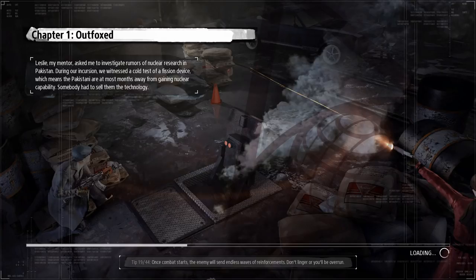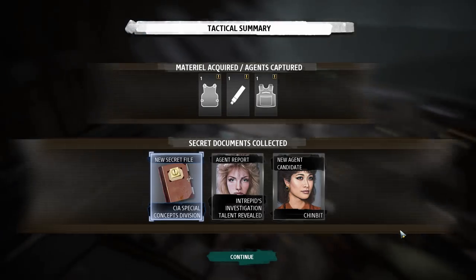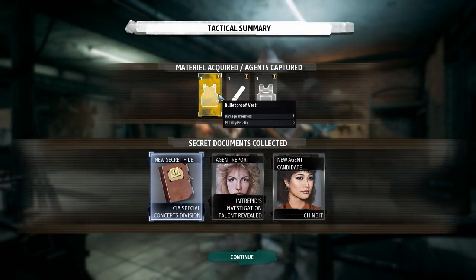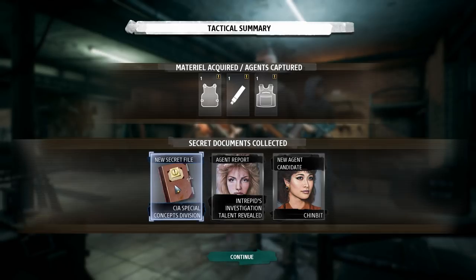That was a lot of fun. Chapter One: Outfoxed. Leslie, my mentor, asked me to investigate rumors of nuclear research in Pakistan. During the incursion we witnessed a cold test of a fission device, meaning the Pakistanis are at most months away from gaining nuclear capability. Someone had to sell them the technology. Tactical summary: we got a bulletproof vest, light armor, and a pistol suppressor. CIA Special Concepts Division — a new agent report revealed. New candidate: Chimbet.